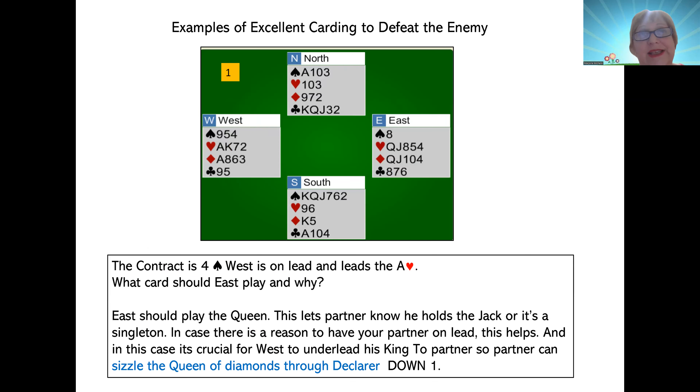Here's another example of excellent carding to defeat the enemy. The contract is four spades, and West leads the ace of hearts. Again, you need to take how many tricks? They're in four spades, so you need to take four tricks. Your partner leads the ace of hearts — what card should East play? East should play, drum roll, the queen. The queen of hearts.